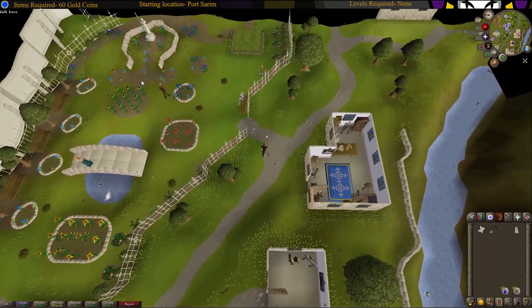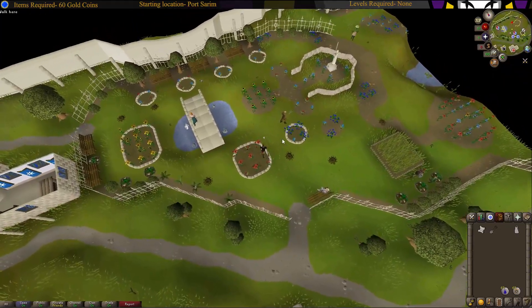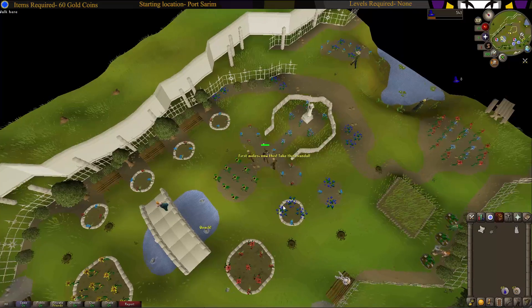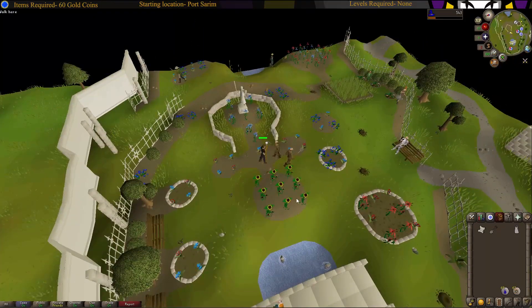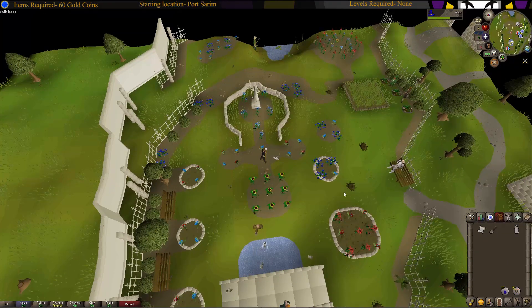Then dig here. Once you dig, four farmers are gonna come up — you can either kill them or just walk out of the area and let the aggro drop. Once he's dead or gets off you, just dig in the same spot again.